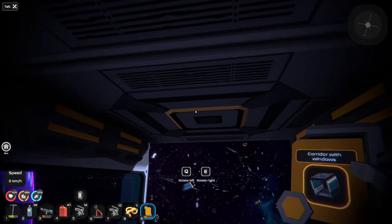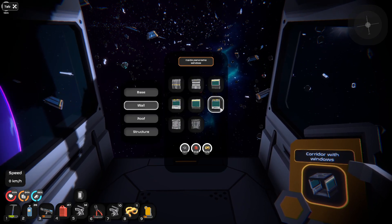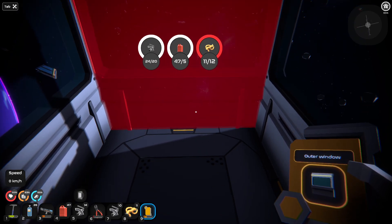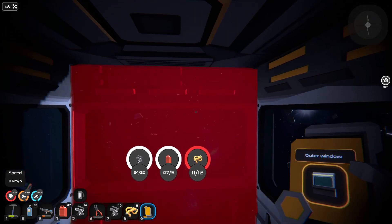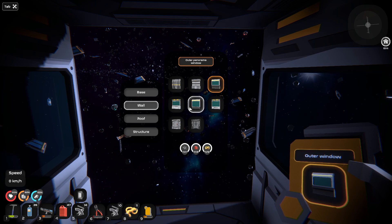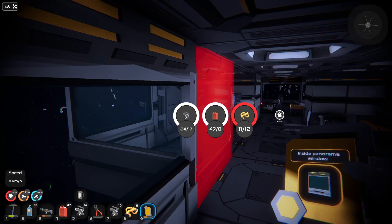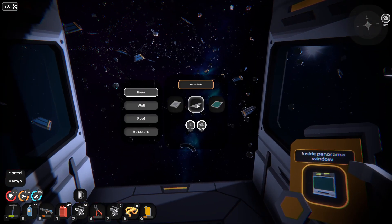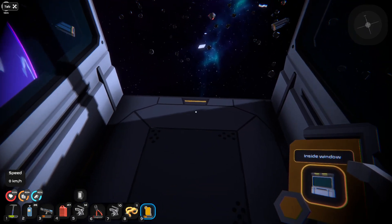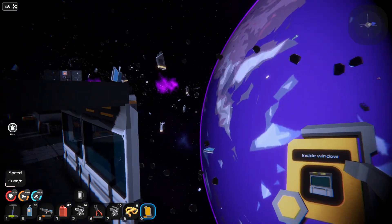I think we'll have to destroy this. The structure piece I wanted to try — that's fine, don't really care. Now we need a wall. What's this outer window — panoramic window? Does it need to be an inside window? Pick the outer window, inside window — I don't know what the difference is. I've got the wrong one I guess. Let me try the inside one — let's see that one now. What the... yeah, looking at it this way.